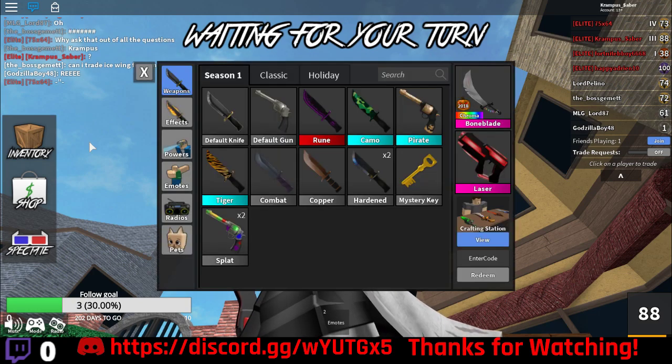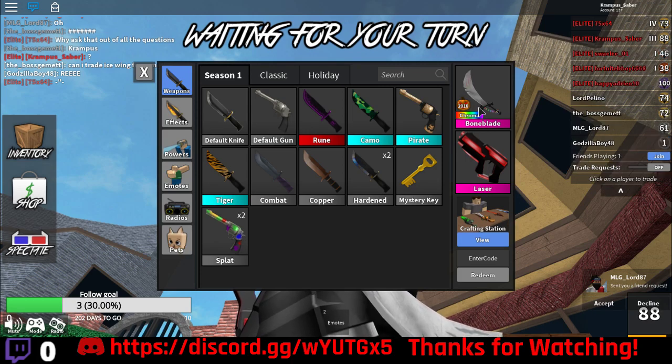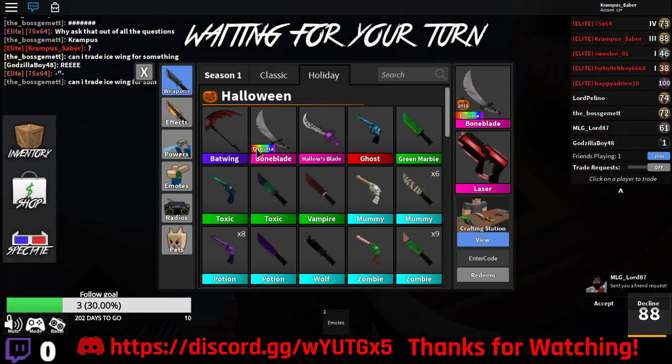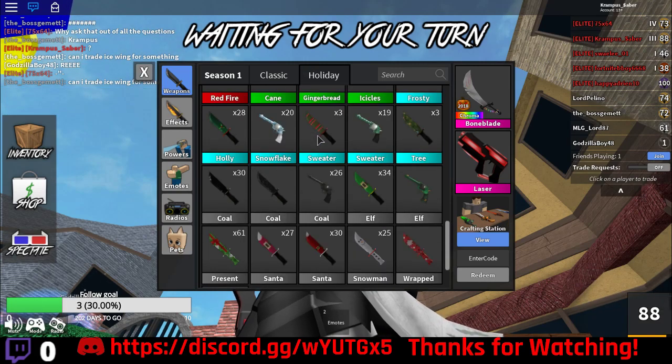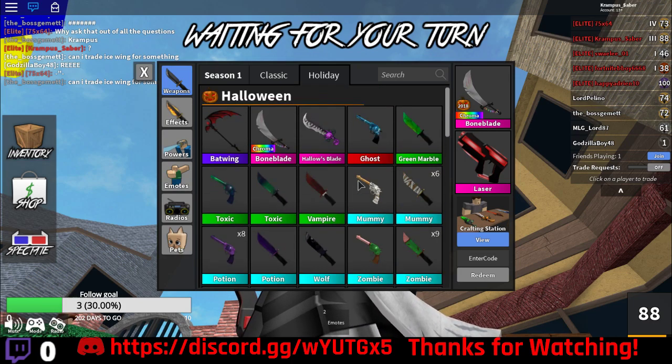This was available during the 2018 Halloween event — it was unboxable. There was the Chroma Bone Blade and the normal Bone Blade. There was also the Bat Wing and the Battle Axe 2. I think those were the only godlies that came out during that time, but I could be wrong.